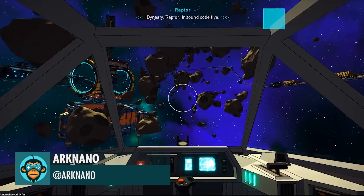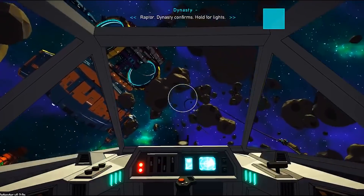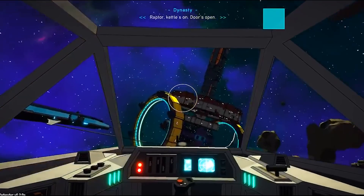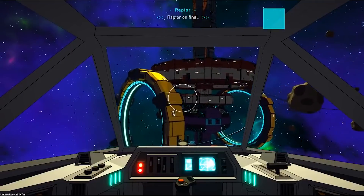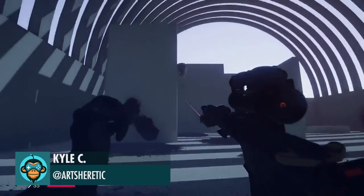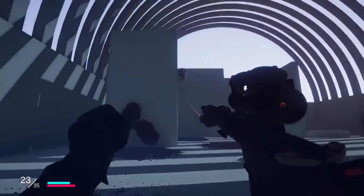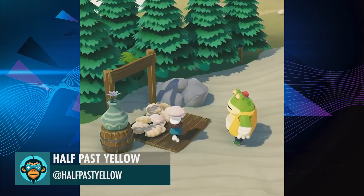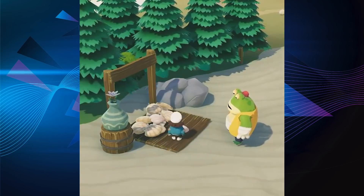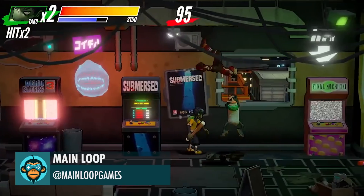Before you can land, the carrier deck needs to be prepped for arrival, by Arkano. Most of the combat system for the next level design personal challenge, by Kyle. Shelling Cells on the Seashore by Half-Past Yellow. Defeat the Tengogo Mafia by Main Loop Games — wishlist below.